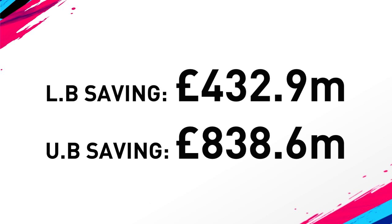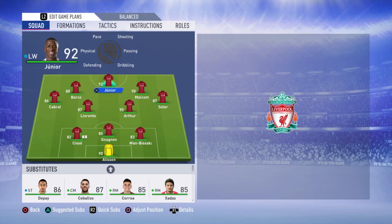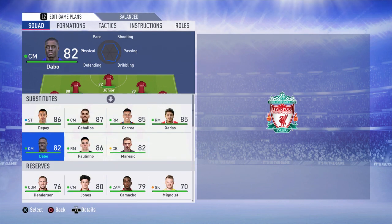This is the team you can build. The goalkeeper is still Alisson — I used Liverpool for this experiment and there weren't many high-potential goalkeepers with release clauses. In defence: 82-rated Cissé, 85-rated Nanon, 83-rated Wan-Bissaka. In midfield: 90-rated Arthur, 87-rated Llorente, 86 Cabral, 87 Soler. In attack: 90 Malcolm, 88 Barco, and 92-rated Vinicius Jr. up front. The bench is incredible too — 86 Memphis Depay, 87-rated Danica Bios from Real Madrid, 85 Angel Correa, 85 Zadas from Valencia, 82 Darbo, 86 Paulinho, and 82 Dario Marevic.